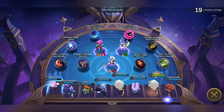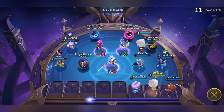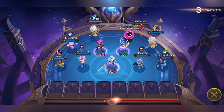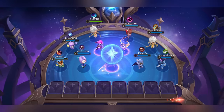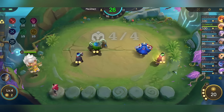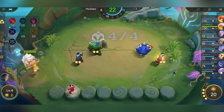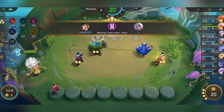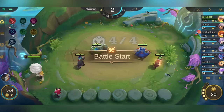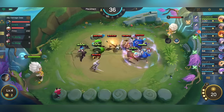Since I am one of the last ones to pick, I'll just pick whatever item is left. Now I've reached 20 gold. Next step is to level up Yuzhong, but first make sure you have at least 5 capacity to increase the odds of getting 2-cost heroes.